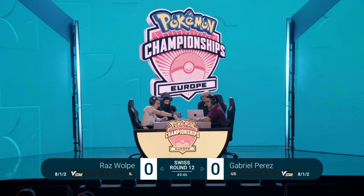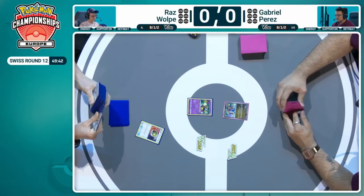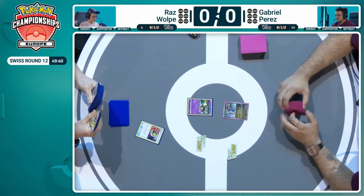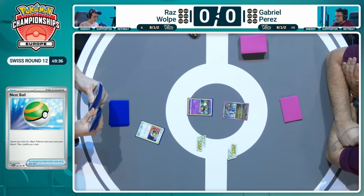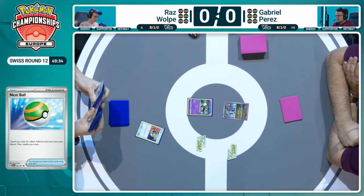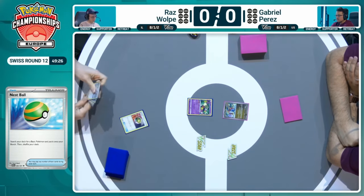The start here will be done by Raz, beginning with a Comfey in the active and a Nest Ball to kick things off. Remember, this is Swiss Round 12 now — both players still in contention to try and push themselves into that top eight spots. Raz has opened with that Comfey and that fantastic Flower Selecting ability.